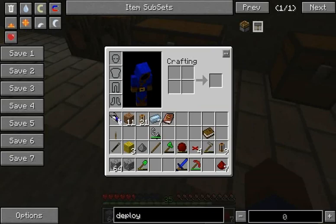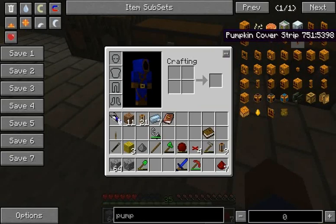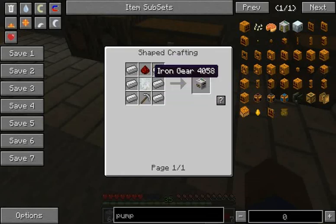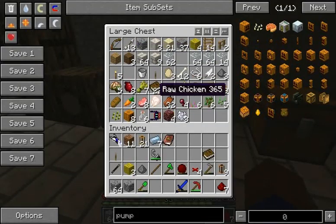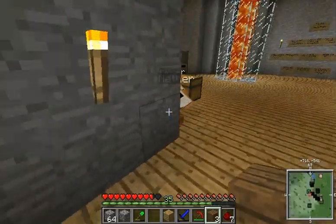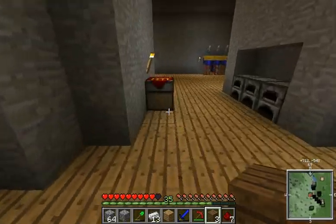So we're going to need a BuildCraft pump. And if you guys have watched any of my series before, you already know what this is — it's basically going to allow us to pump lava. And we need a mining well first, which is a lot of iron, but that's okay. We're going to need 13 iron and some wood and some other stuff. So let's grab all that, grab some cobble. I have some, and then 13 iron and a redstone. I hope I got this right.